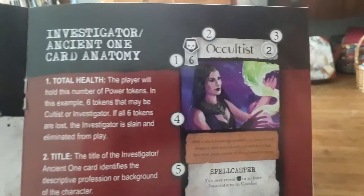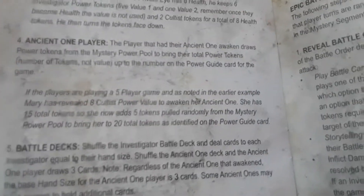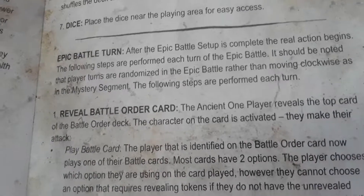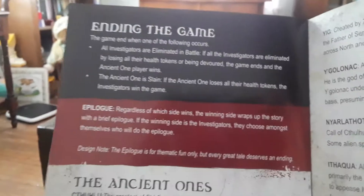The Epic Battle Stage follows the Mystery Stage. In epic battles, Investigators face the Ancient One. Players prepare battle decks, roll dice, and take Epic Battle turns by revealing battle order cards. Investigators can be eliminated through battle cards.